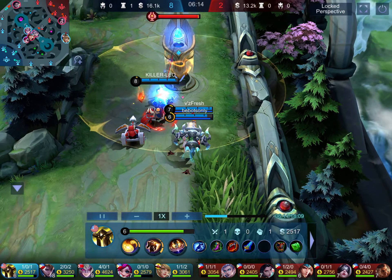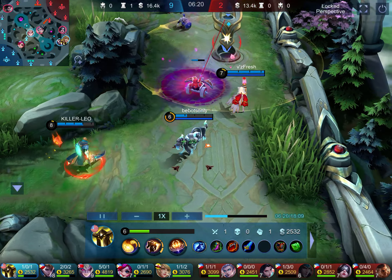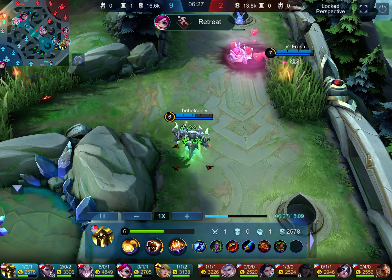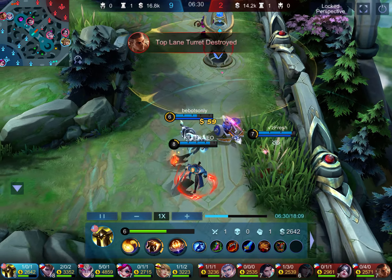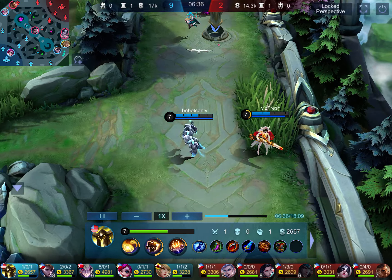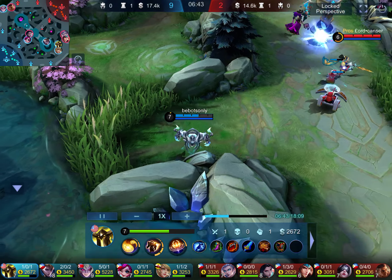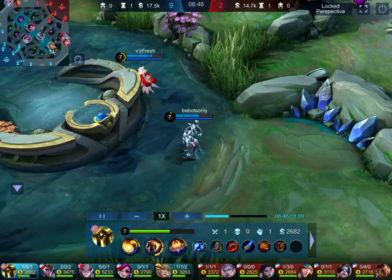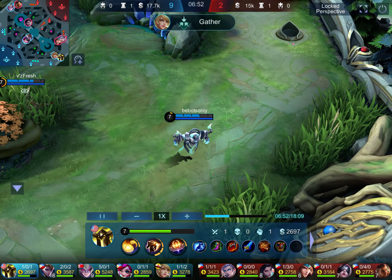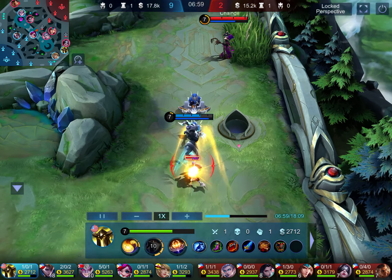My teammates came in and we decided to push together, but the other mage comes in and supports the tower. I'm low on health. I'm staying and engaging even though both my escapes are ready. My health is about halfway and Eudora the electricity mage is there, so I back up. My health isn't regenerating yet because I don't have the proper equipment — I have to wait for that.